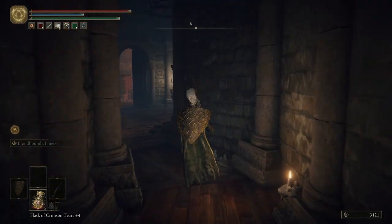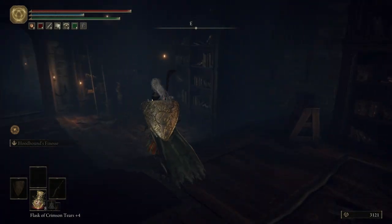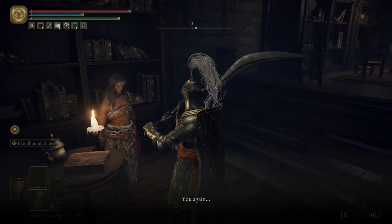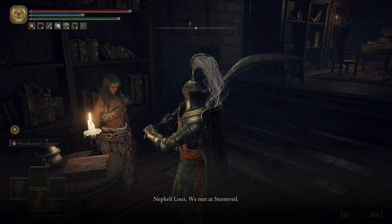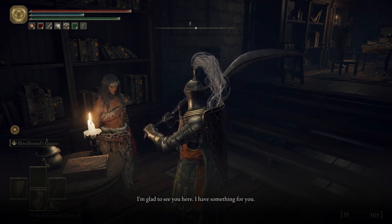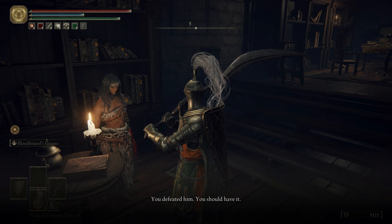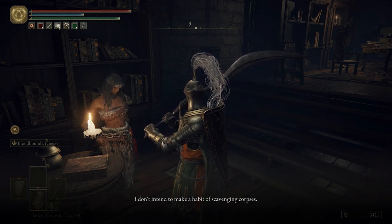We're going to come over here where Gideon is and talk to Nafeli Liu. She says: 'You again. I thought you'd received a summons to the Round Table. Nafeli Liu — we met at Stormvale. I'm glad to see you here. I have something for you. I found it in Godric's grafting grounds. You defeated him. You should have it. Make good use of it. I don't intend to make a habit of scavenging corpses.'